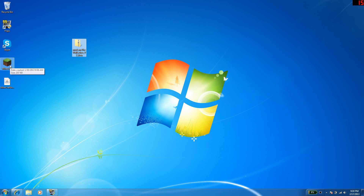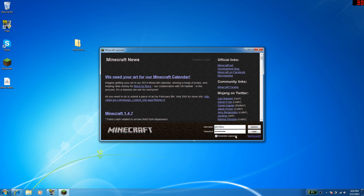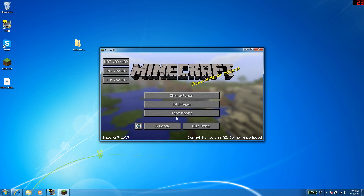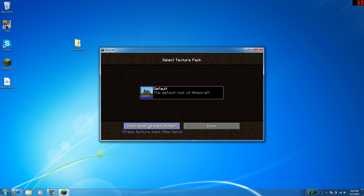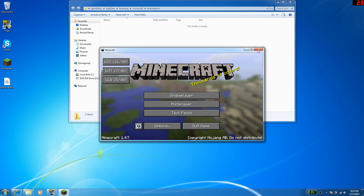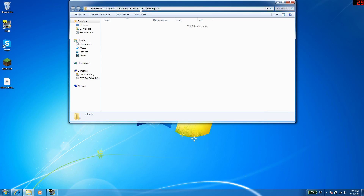All you want to do is replace the one file that's in your slash mods folder. The quickest and easiest way to find that is to start Minecraft. Then what we'll do is go to the textures folder, which is one above where we want to go. We'll close this, otherwise it's going to complain that Minecraft is holding onto some files for us.